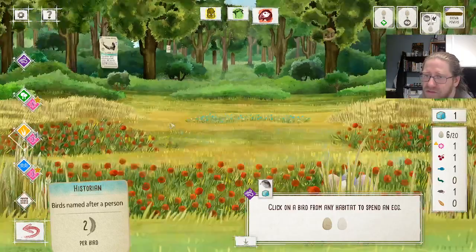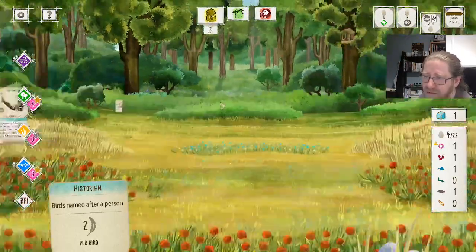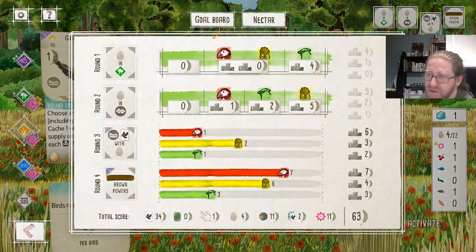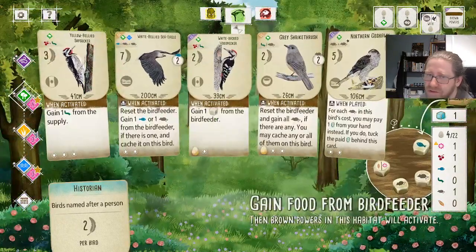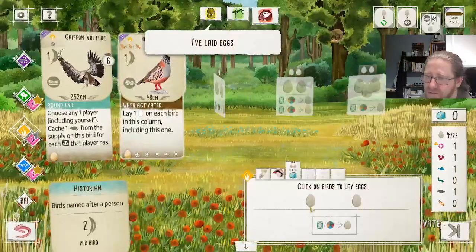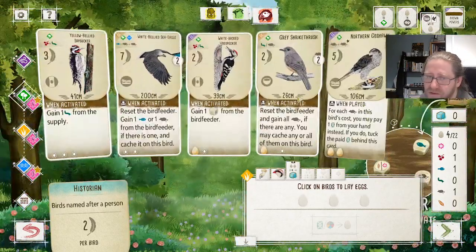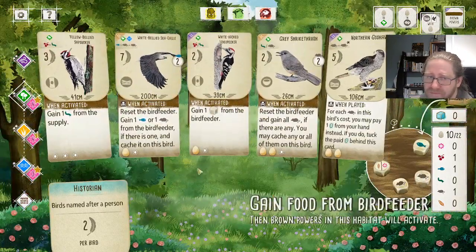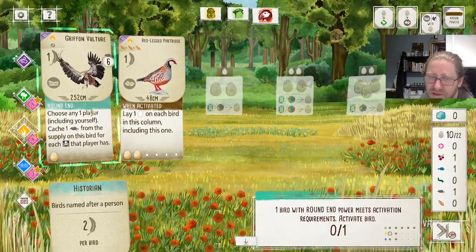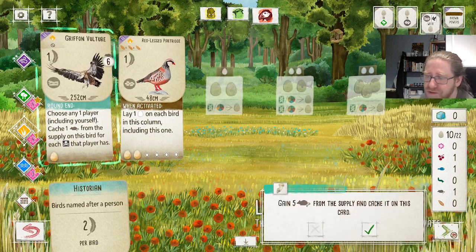We are spending eggs from these two birds since we decided to gain more eggs, which will also gain us the fourth platform bird. Let's do this: discard a Nectar, place eggs here and there. That makes us first on Nectar in the grasslands. Now let's just take an additional five points on the Gryphon Vulture. Awesome!